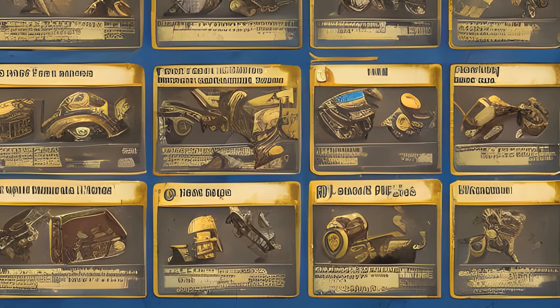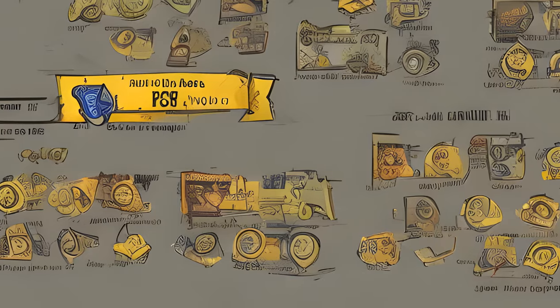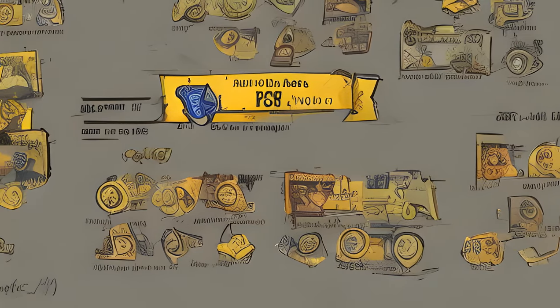Players can then build on those SPECIALs by adding additional cards, or perks, to them. Initially, players receive a perk card pack every two levels up to level 10.